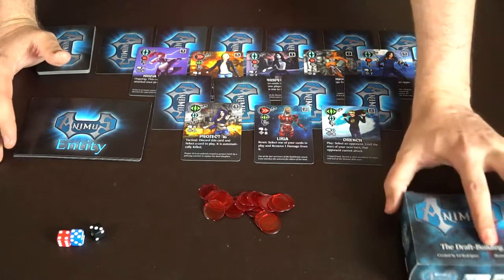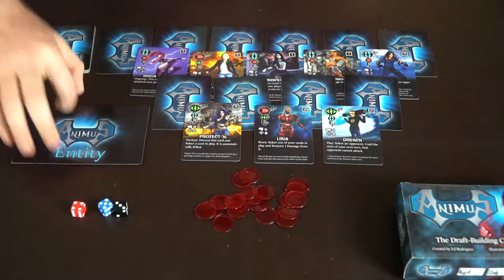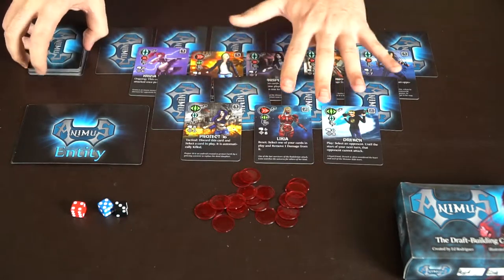So here we have Animus: The Deck Building Card Game. It comes with a box, three different dice, and tokens used for health tracking. You've got the deck of entities and your Animus deck of cards, which you'll be using to draft out your armies.